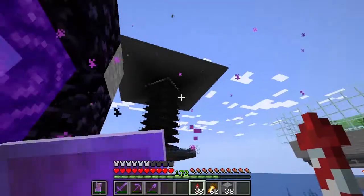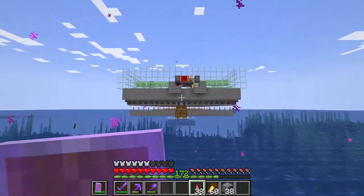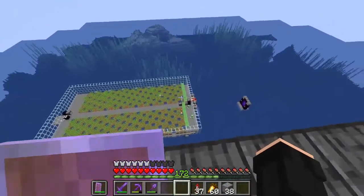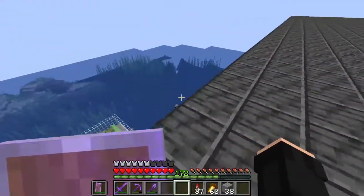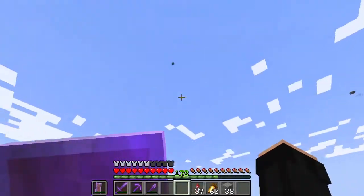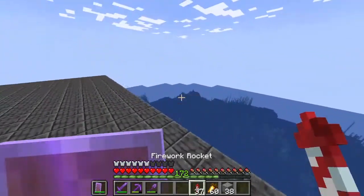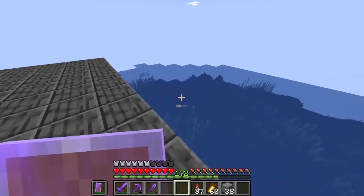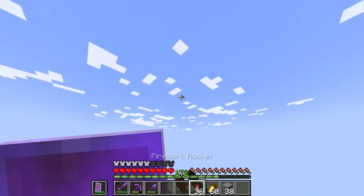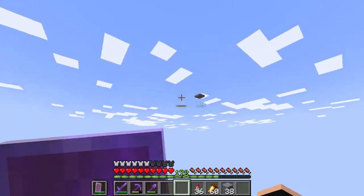Here is a bit of a farm area. This is my sugarcane farm and there is my creeper farm. I built those near each other so I can get sugarcane and gunpowder at the same time if I am AFK. You can see it a bit over there — there is obsidian underwater and there is an AFK platform.